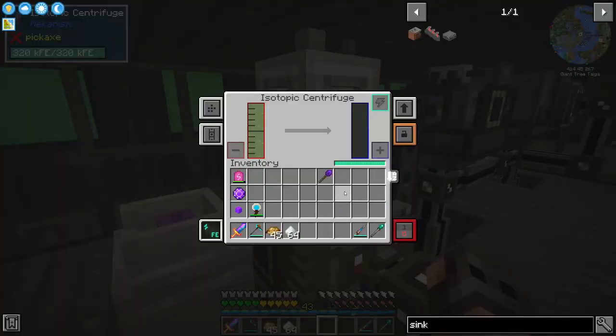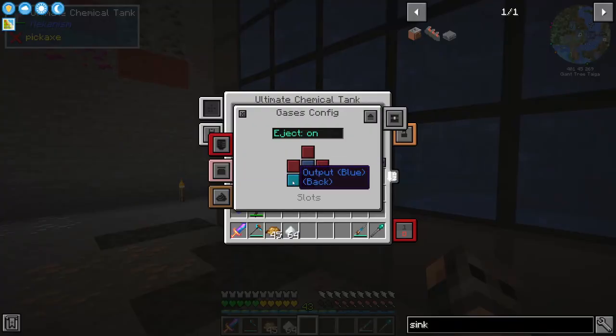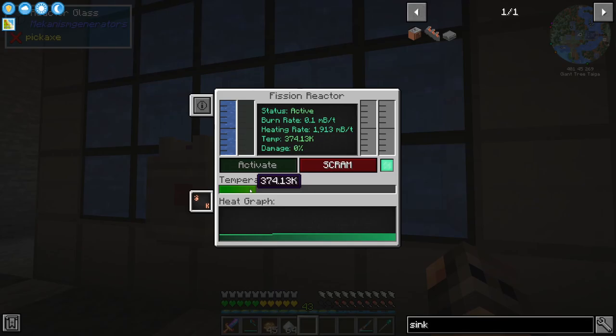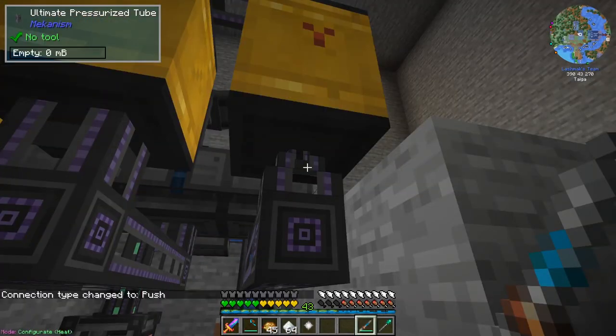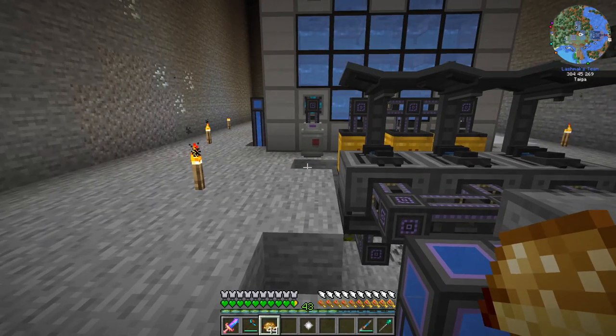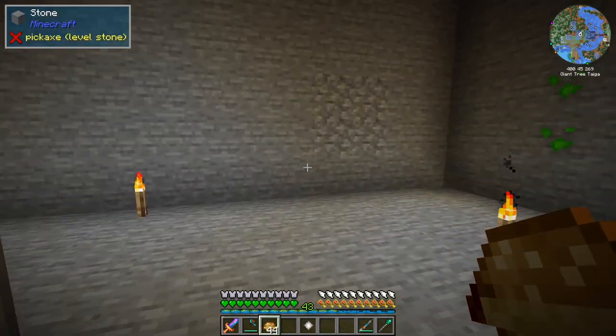The isotopic centrifuge requires 300,000 RF per tick to make fuel — a stupid amount of RF, but we have some. It's filling in. We can activate it. Temperature is going up but now it's stabilized. We are getting waste — I just forgot to configure the ports. We need 1,000 millibuckets for each pellet, which takes a while. But on a positive note, everything seems to be working. We can increase the burn rate — it's at 0.1 millibuckets per tick. We can go to 0.2, and the heat goes up slightly.